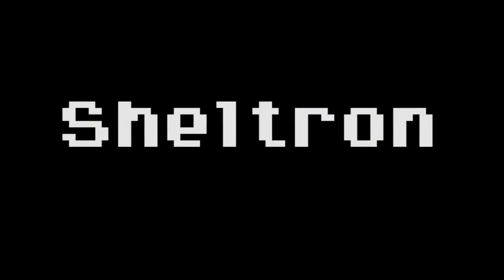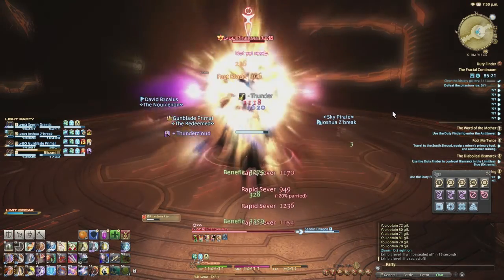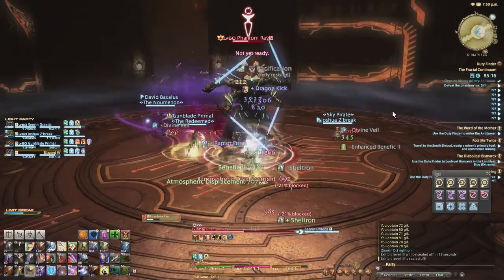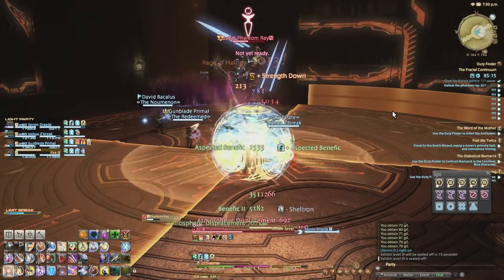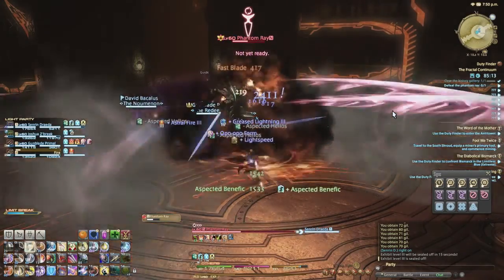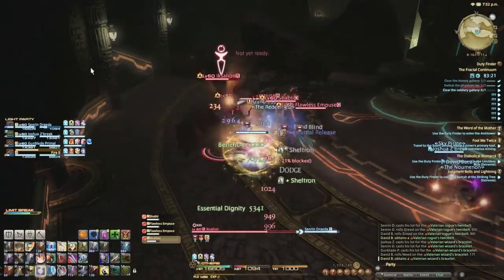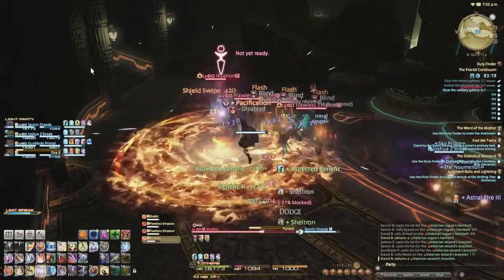Let's take a quick look at our first skill: Sheltron. It's a guaranteed block on a 30 second cooldown off the GCD, but that's only part of it. Sheltron also returns a portion of mana back to you when it triggers the block, and that amount of mana just happens to be the exact same amount used for Flash. More on that later.